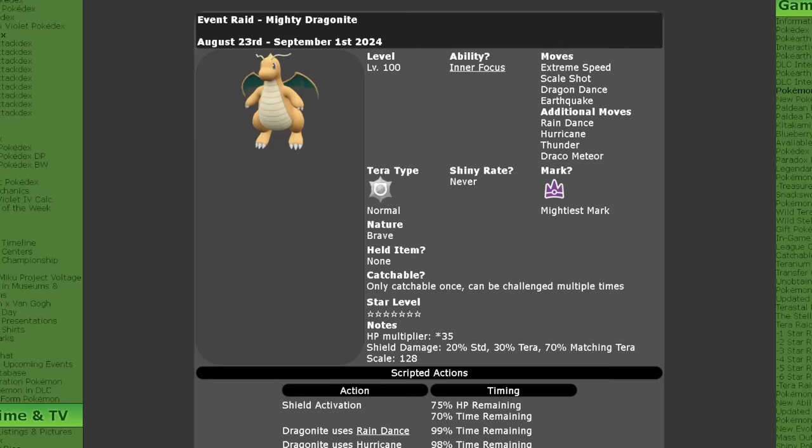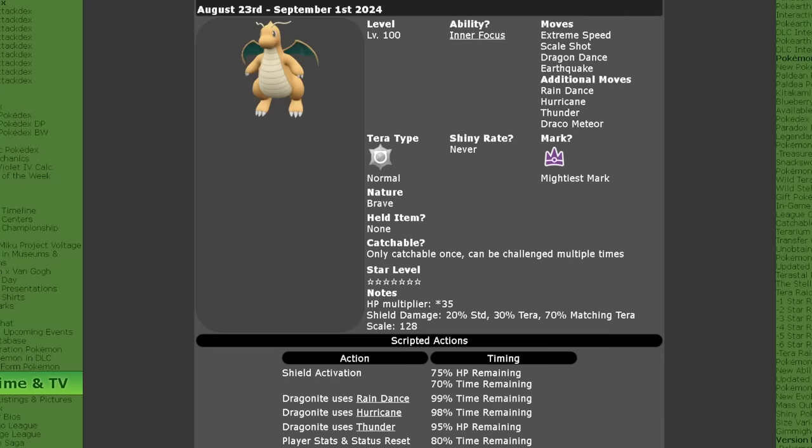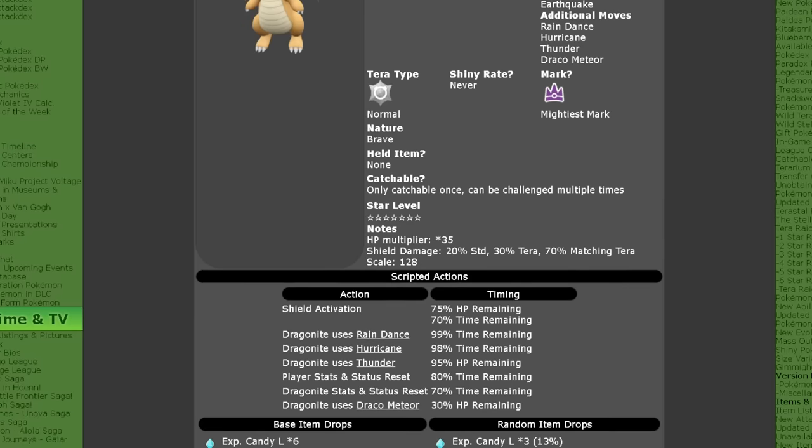It will have the Mightiest Mark, can never be shiny, and of course it will have the Normal Tera typing. Its nature is Brave and it doesn't have a held item, but can only be caught once per save file.